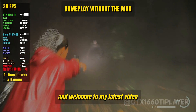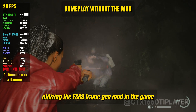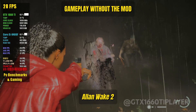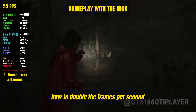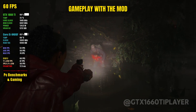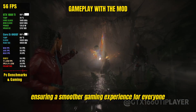Hello everyone, and welcome to my latest video. Today, I'll guide you through the process of utilizing the FSR 3 Frame Gen mod in the game Alan Wake 2. This step-by-step tutorial will show you how to double the frames per second, FPS, of the game. The best part? This mod is compatible with any GPU, ensuring a smoother gaming experience for everyone.